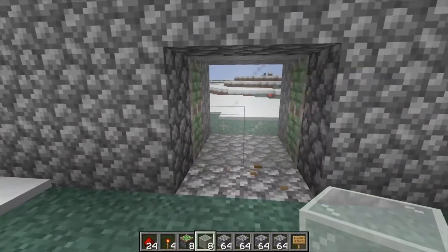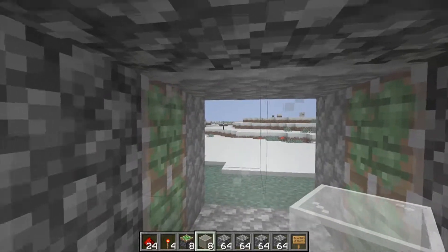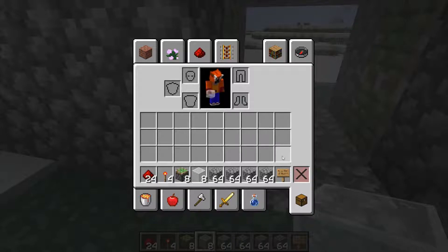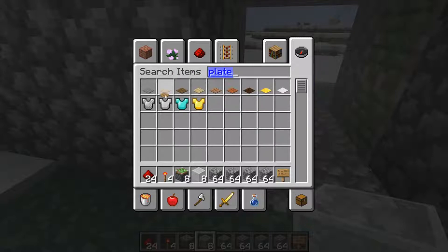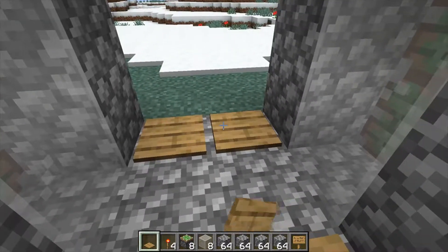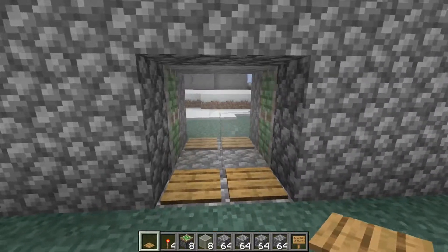Next, we're going to get our pressure plates. You need four of them — I forgot to say two here and two there. Walk through. Walk through.